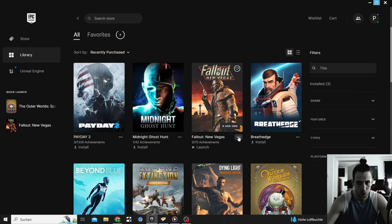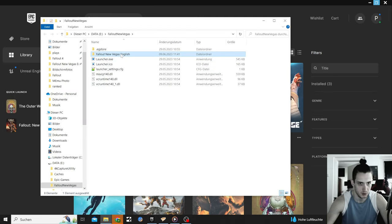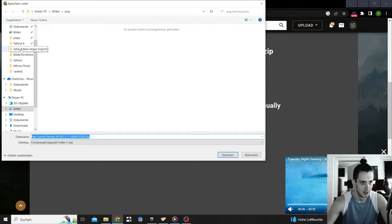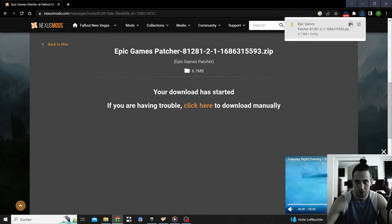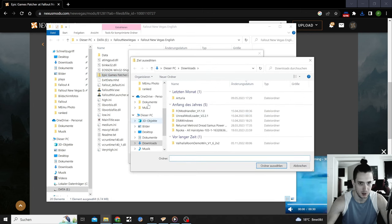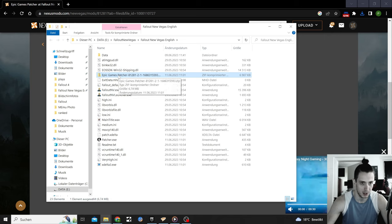This is all for the Epic Store version. To find your folder, go to the Epic Store, click Manage, and the folder symbol opens your game folder. I'm going to download the patcher there — next to the EXE. I put it on my taskbar next to the game to make it easier to find. Then I extract it — it extracts automatically into my download folder — and now we've got ourselves a patcher.